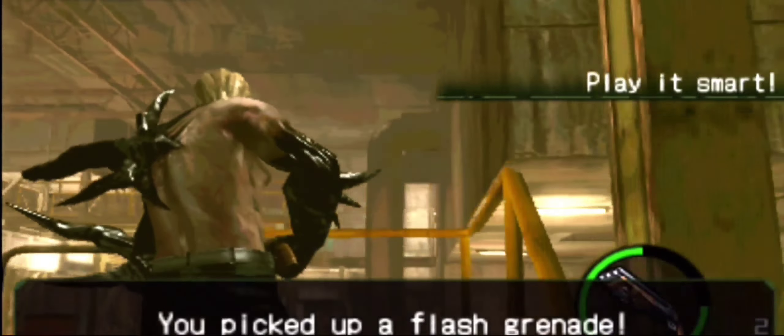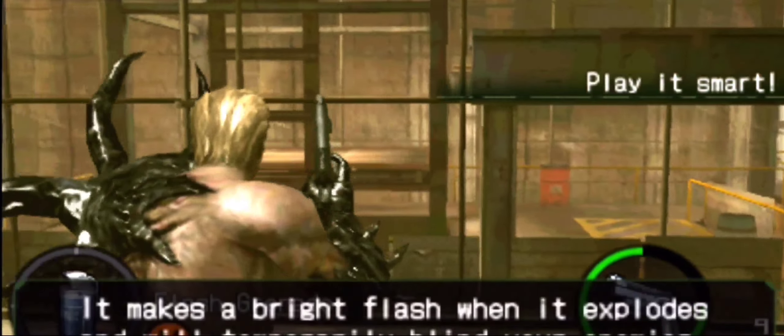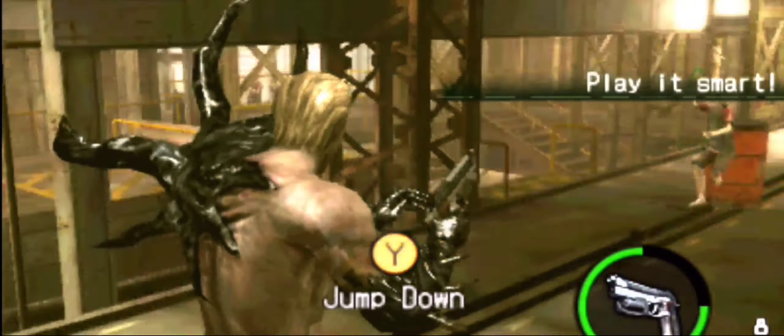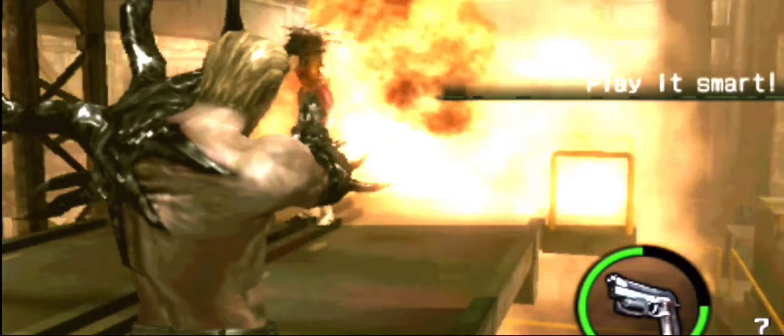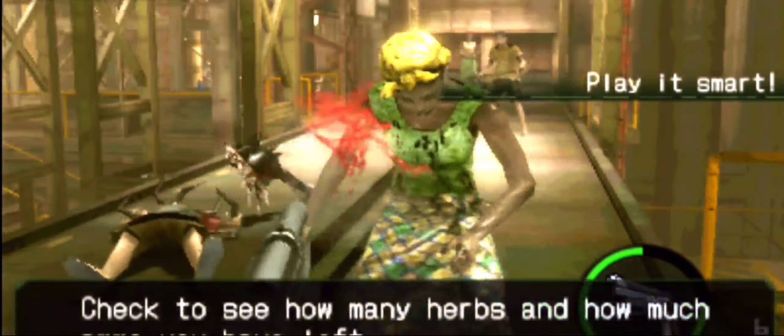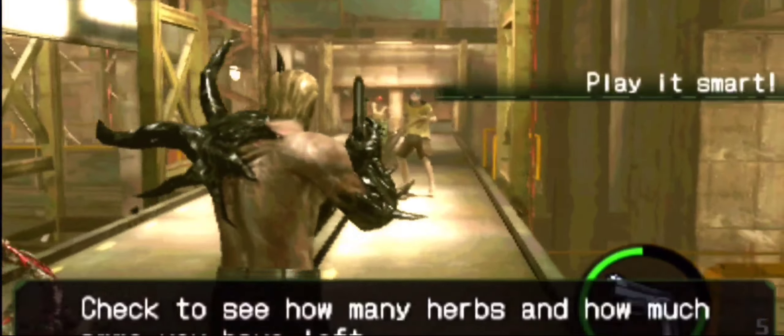You picked up a flash grenade. It creates a bright flash when it explodes, temporarily blinding your enemies. Check your arms and how much ammo you have left.